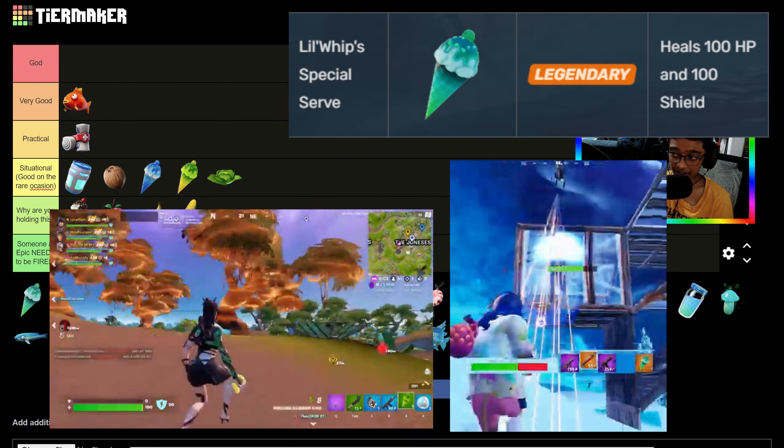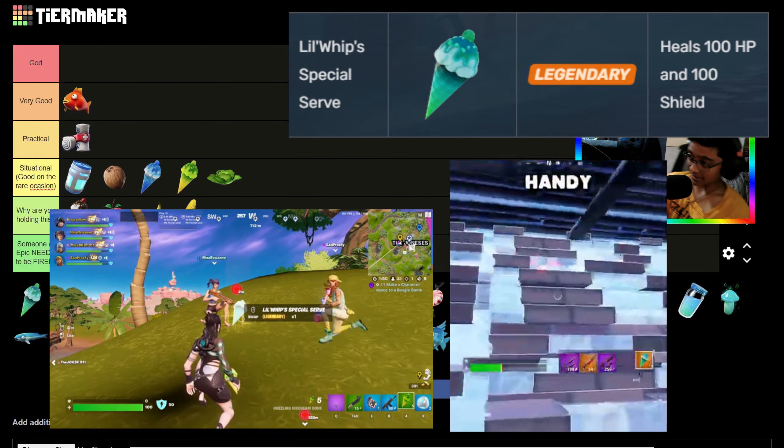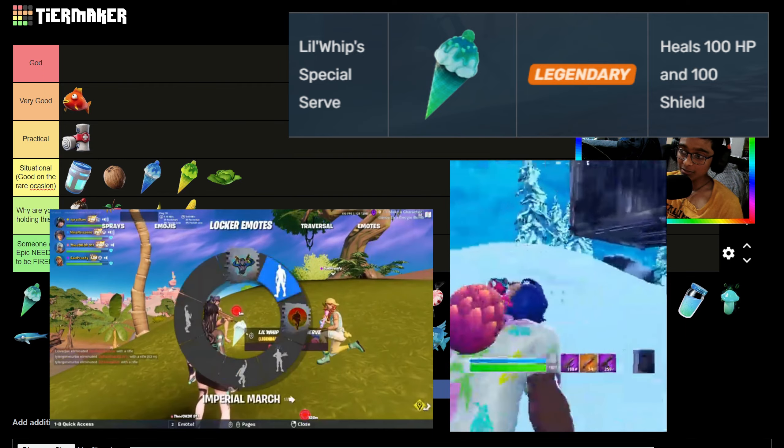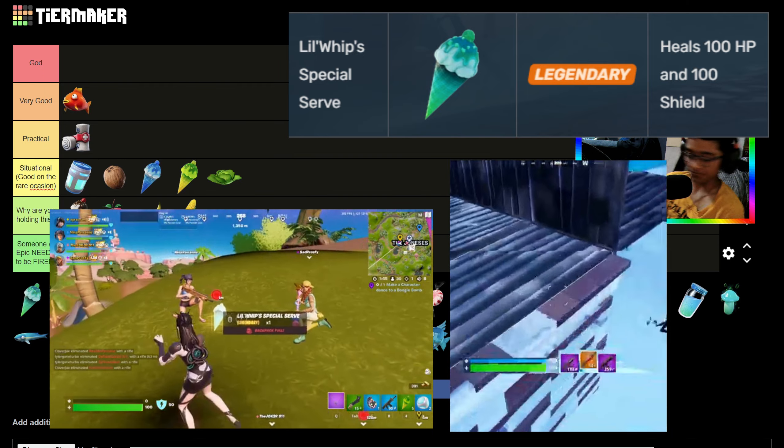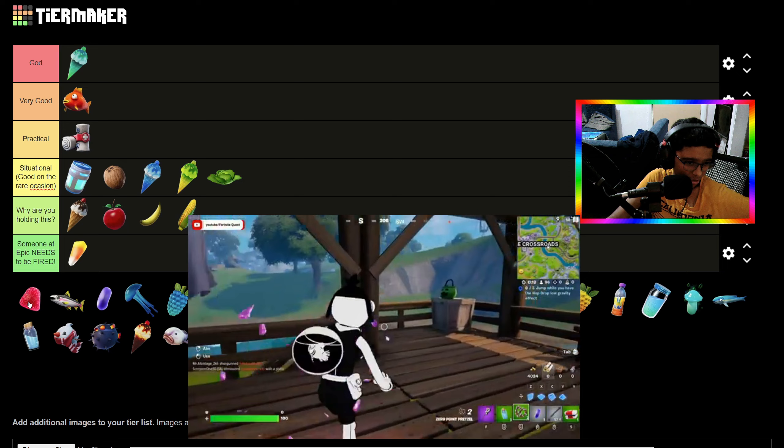The Lil' Whip Special Serve — I'm pretty sure you can only carry one or two of these, but this thing is like the best healing item in the game. It heals you 200 health within half a second. This thing is going straight into God tier. Literally heals 200 health — crazy.